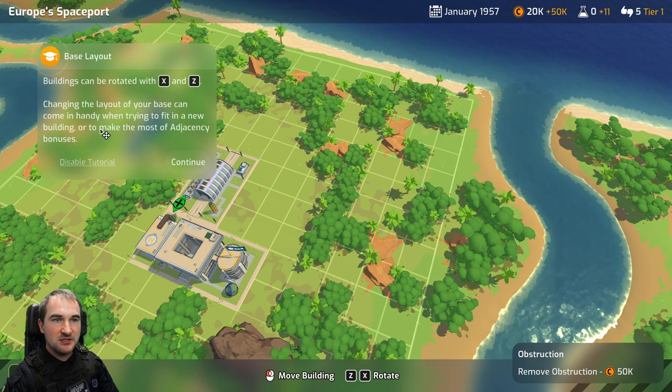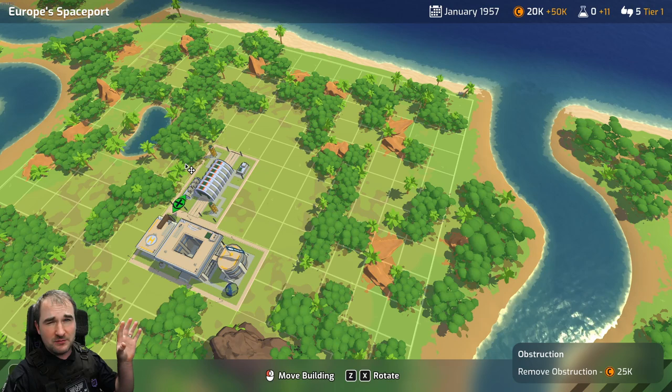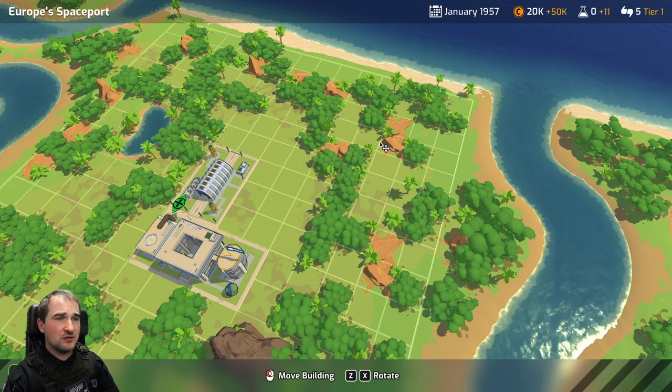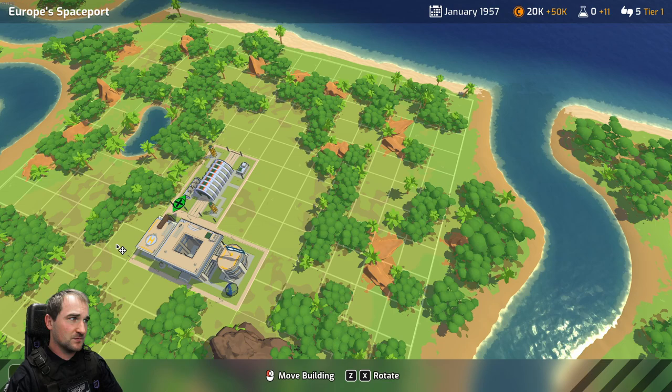Changing the layout of your base can come in handy when trying to fit in a new building or to make the most of agency bonuses. We're playing Mars Horizon - this is a demo, currently free on Steam because of the autumn Steam event. It will hopefully come out this year. It's a base building, rocket building, Kerbal Space Program-like game, which does look a little bit like a mobile game.